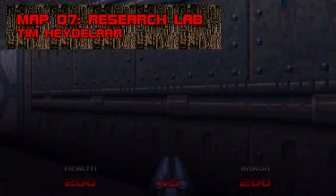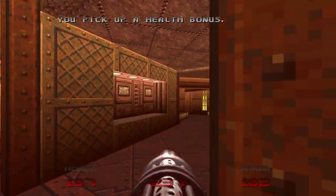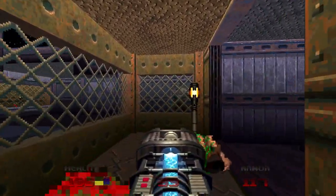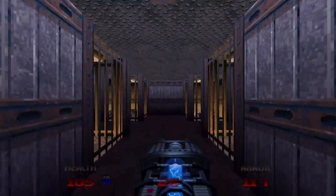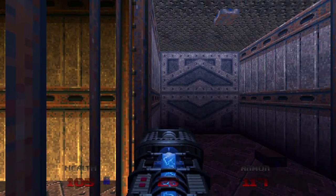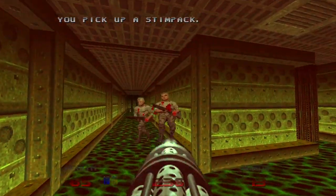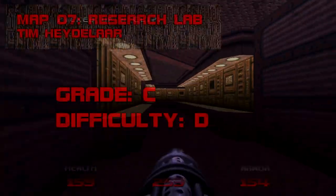Map 7: Research Lab. Research Lab continues to lay on the atmosphere, but it's considerably slower and more repetitive than Map 6. With the exception of a pants-wetting lost soul ambush, nothing gives cause for worry. In four identical stages you can find three keys and a plasma rifle — I wish I liked this gun. It looks like a million bucks, but its slow rate of fire renders it vastly outclassed by the other two plasma weapons. Grade: C, Difficulty: D.